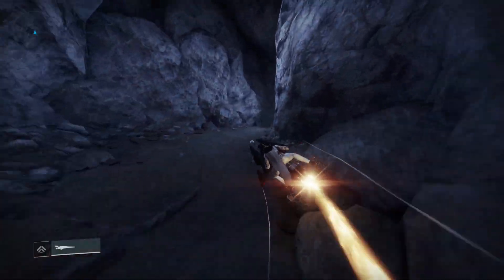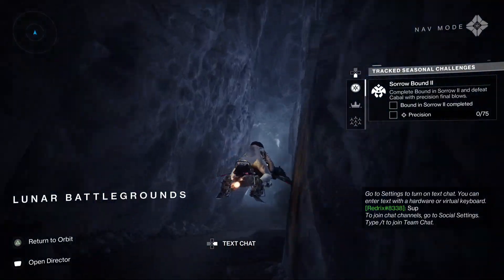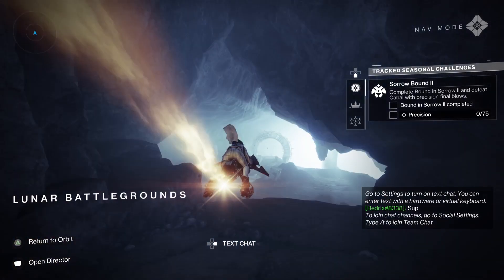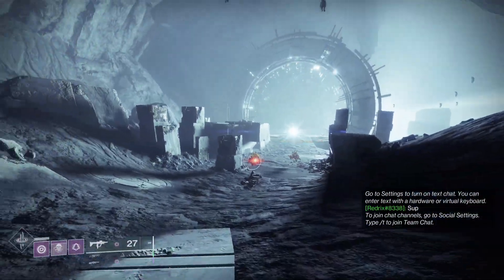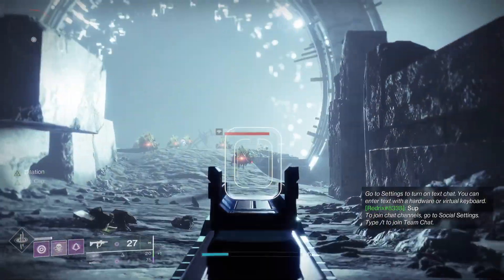The Quarry Lost Sector is by far the best. You can get stuff from the moon method, but it's a 50-50 chance — you're not guaranteed anything. With the Lost Sector, you're pretty much guaranteed loot every time, and it will only take you two minutes, so by far the best way is the Lost Sector.